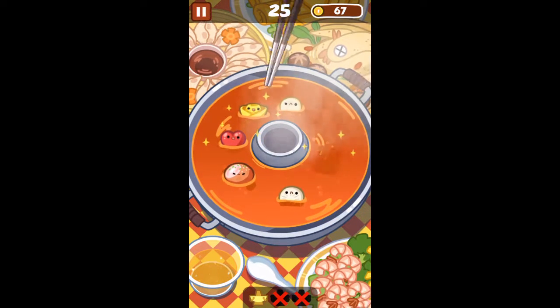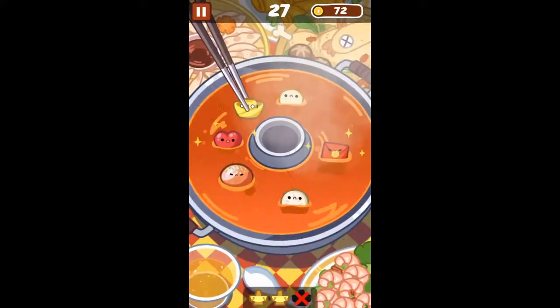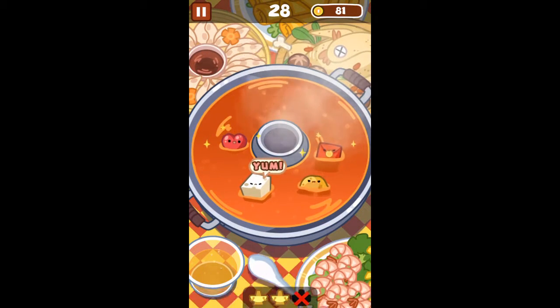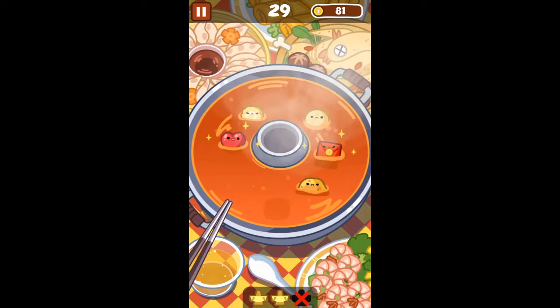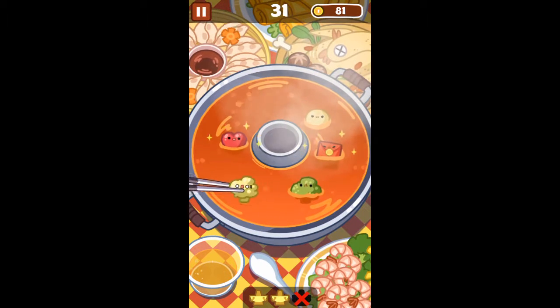If you manage to play long enough, these little red envelopes will start appearing, and those will give you between 7 to 10 coins when you collect those, instead of the 5 coins that the golden things give you.